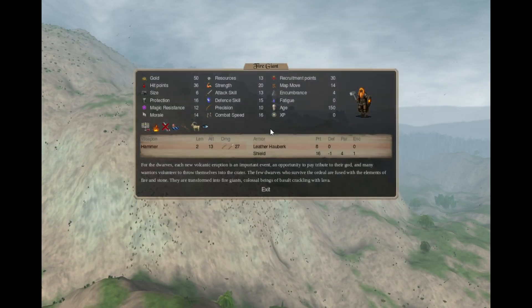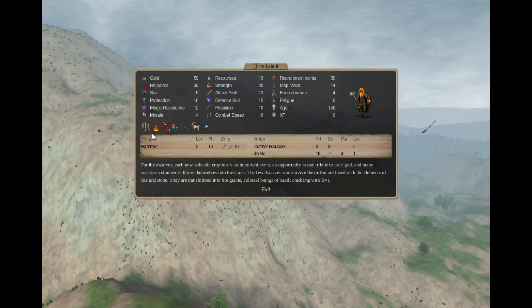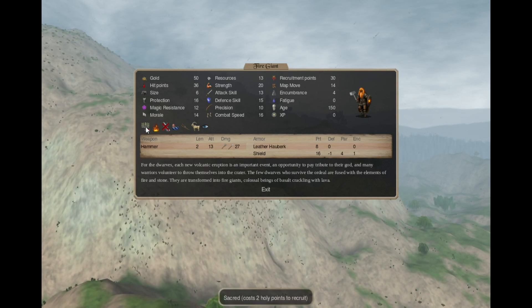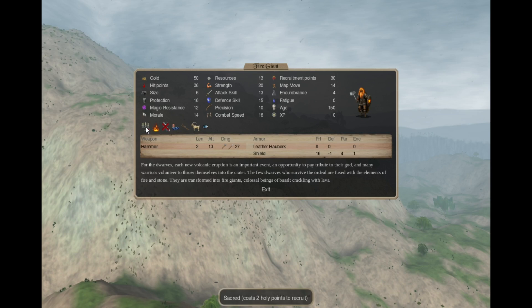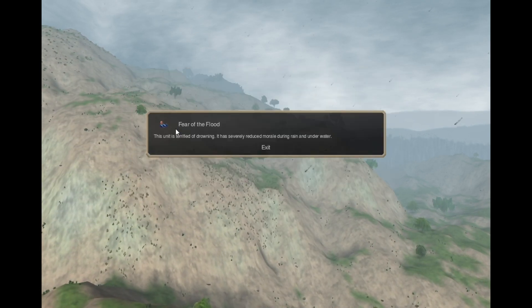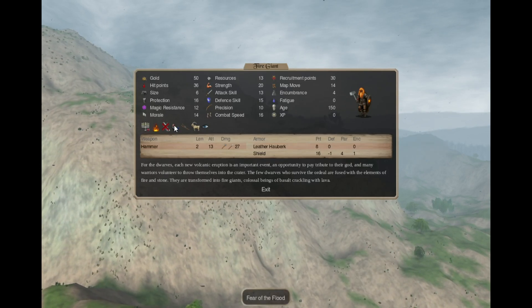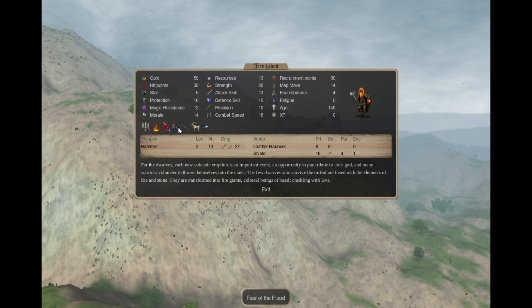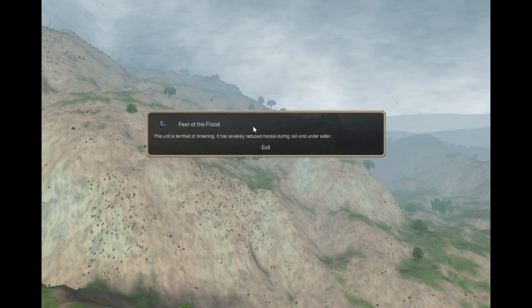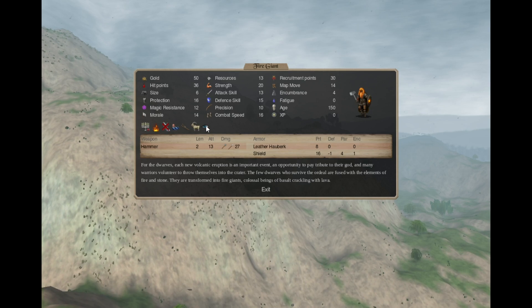And finally in the mountains you can also recruit Fire Giants — they cost 2 holy points each. They have fire resistance, susceptibility to cold, fear of the flood, snow move, mountain survival and dark vision.